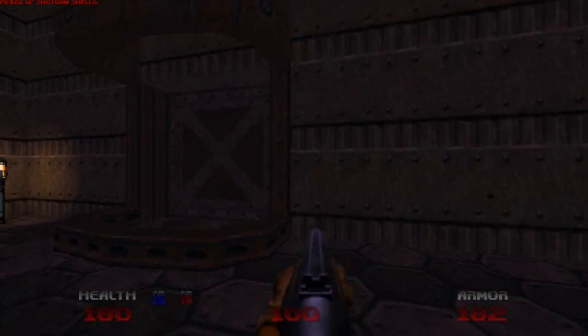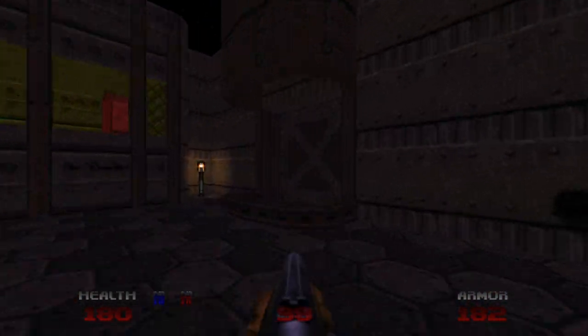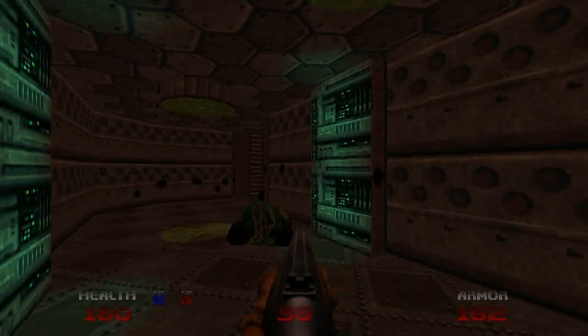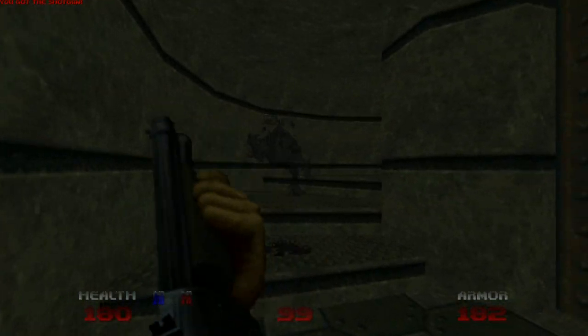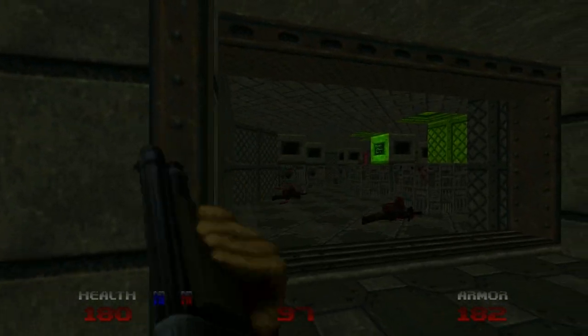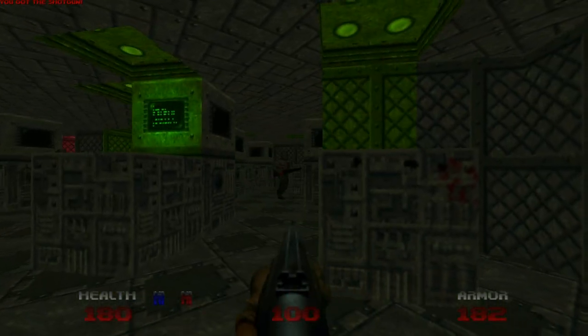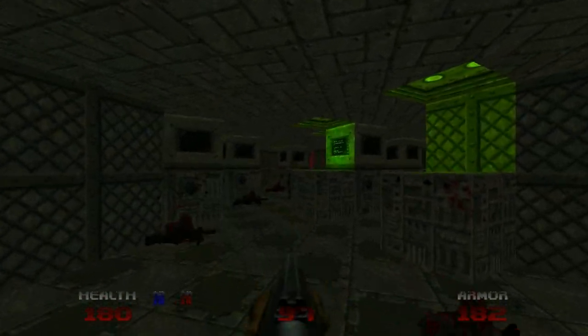Now, this door was locked from the other side. Once you grab the yellow keycard, this serves as a shortcut back to the start, where the hell knights were dropped. Plenty of zombies in this computer station, and they're all deaf waiting to ambush you. So just watch your back around every corner.